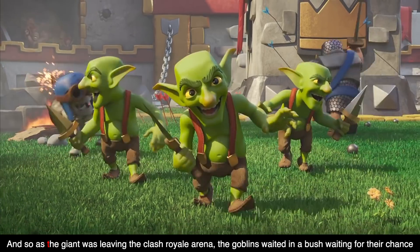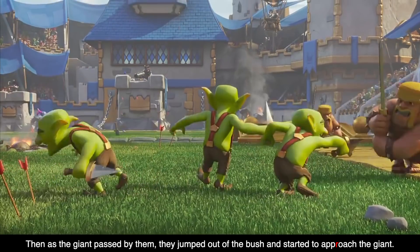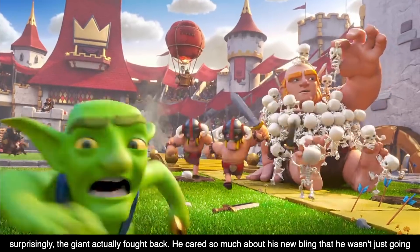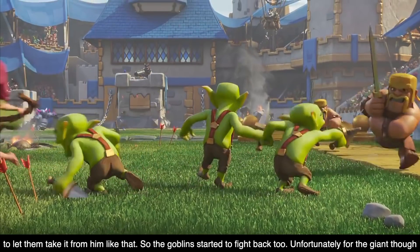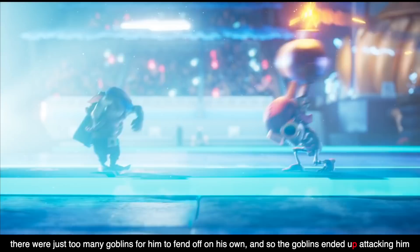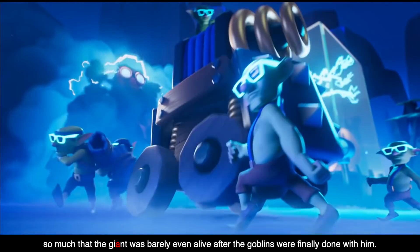As the Giant was leaving the Clash Royale arena, the Goblins waited in a bush for their chance. Then as the Giant passed them, they jumped out and started to approach him. They surrounded the Giant and swarmed him, trying to take the jewelry off. But surprisingly, the Giant actually fought back — he cared so much about his new bling that he wasn't just going to let them take it. The Goblins were forced to fight back too. Unfortunately, there were just too many Goblins for him to fend off on his own, and the Giant was barely even alive after the Goblins were done with him.